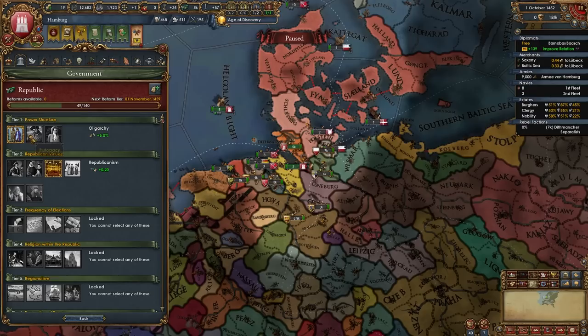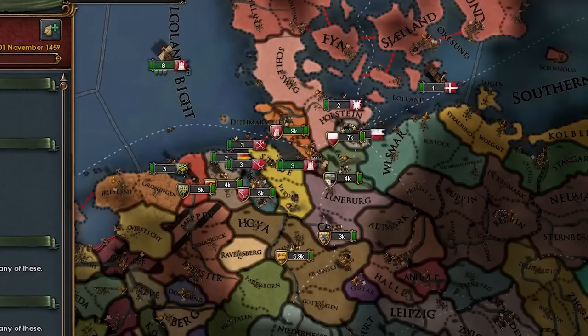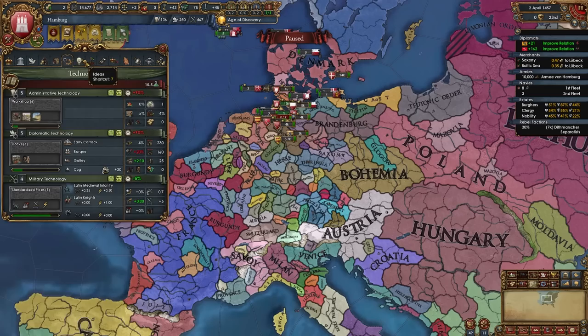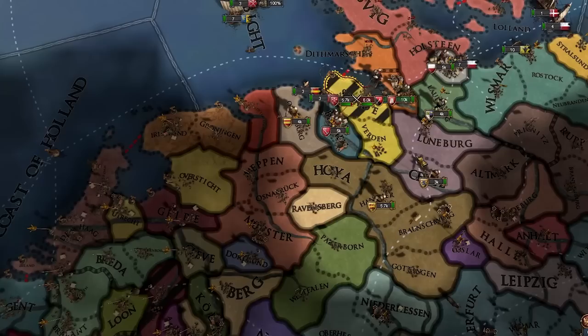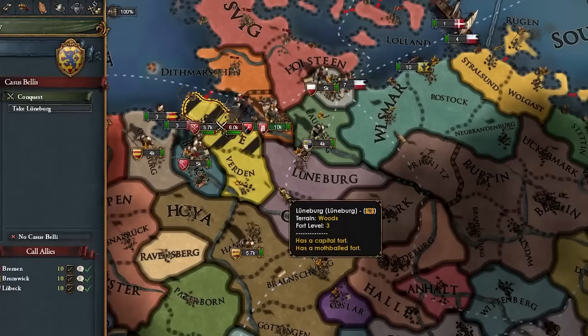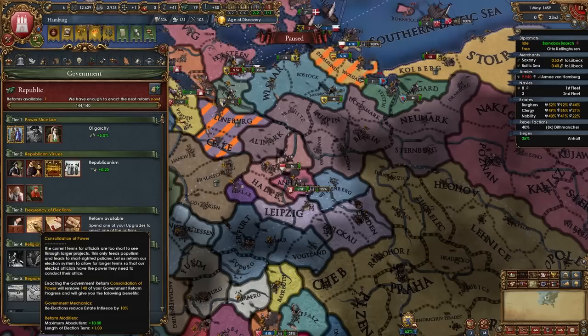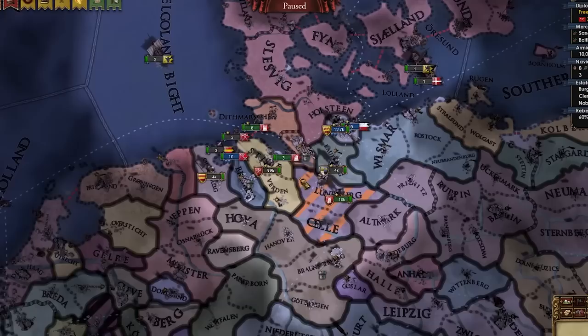Just like that, we're no longer a free city — I think we became an oligarchy, kind of lame. Plutocracy is much better for us. I don't lower war exhaustion before coring — fight me. We've achieved the Renaissance, only as like the fourth nation in the world. Let's embrace it, tech up. Admin tech 5, first idea group: Exploration time. Let's go ahead and hit Lunenburg — they rallied three guys but all my boys join in too, so this should be easy. And it's tier 3 gov reform time; I'm going with Consolidation of Fiefdoms mainly to reduce estate influence by 10 on every re-election. Another easy war.